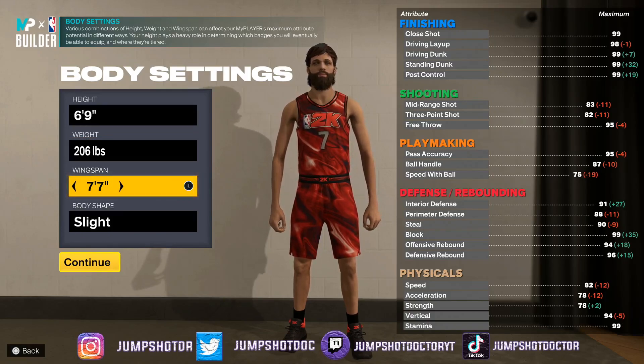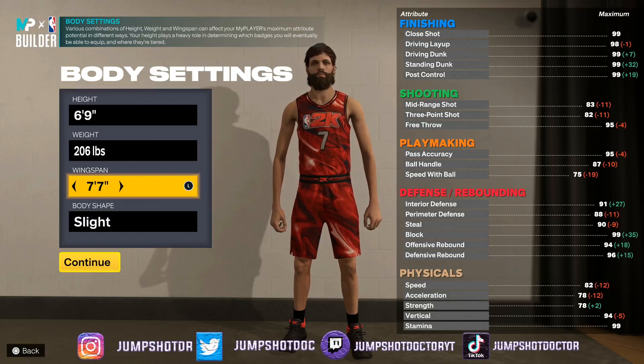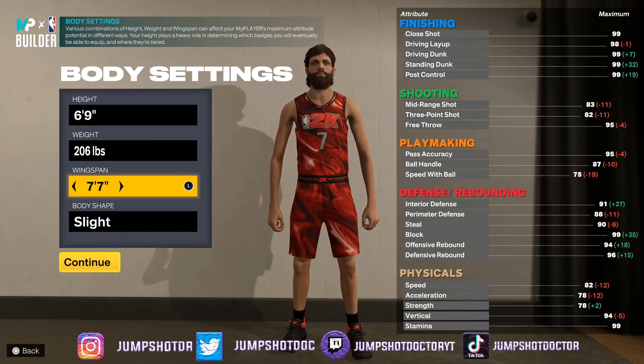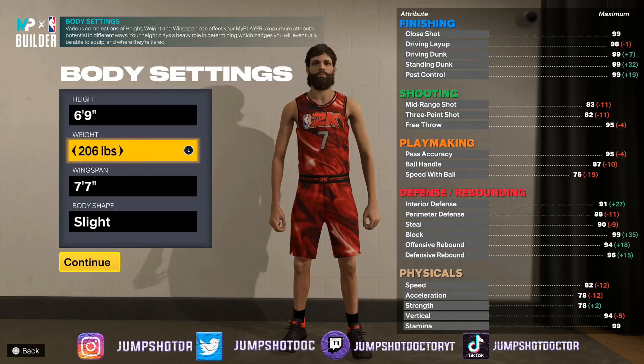You want bronze bully on this build — we can still box out, worm, do everything. We do it for bully too because we can't shoot, so we'll really need that. I could understand if you're alarmed that we're only getting bronze and not going 88–90 strength, because this build can't shoot. But the strength we're getting and the speed boost at 6'9", I think this is the perfect sweet spot. 74 strength is bronze bully.